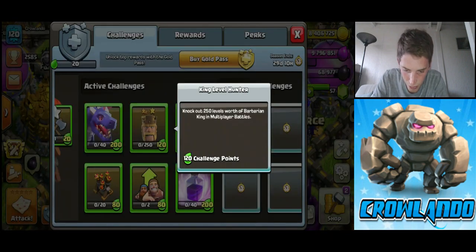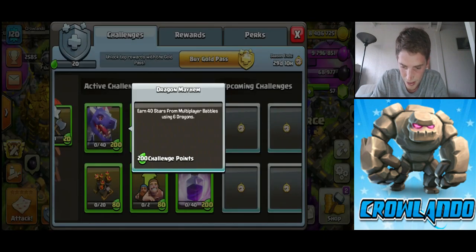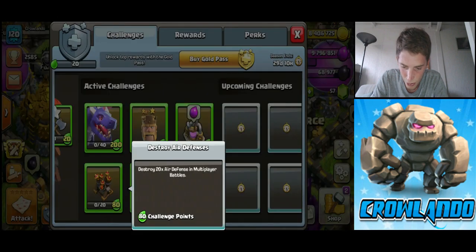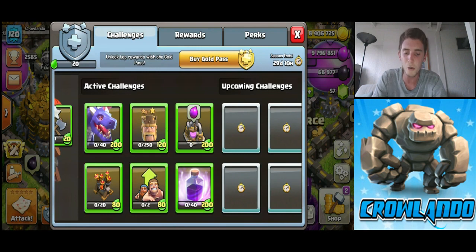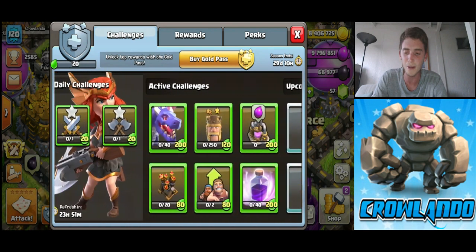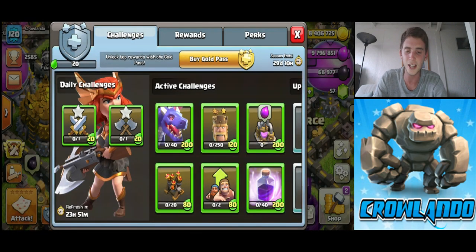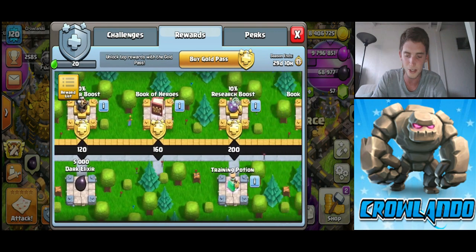What's this — knockout 250 levels? Okay, so we're easily getting all four of these. I'll probably give the dragons one a miss. Destroy 28 defenses — yeah. So I've got like five of these on the go because you don't need all of them. There are all these upcoming challenges and you probably leave five or six of them, plus you've got daily challenges and you get up to the rewards in no time.